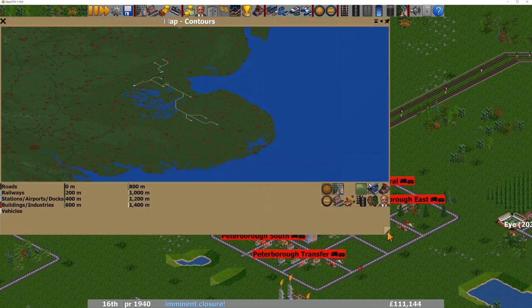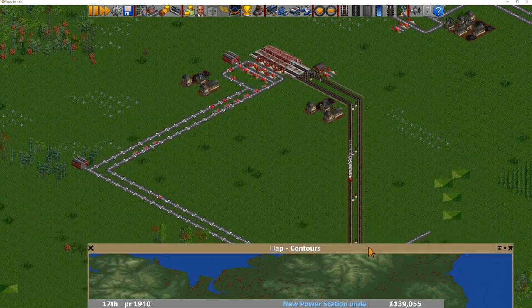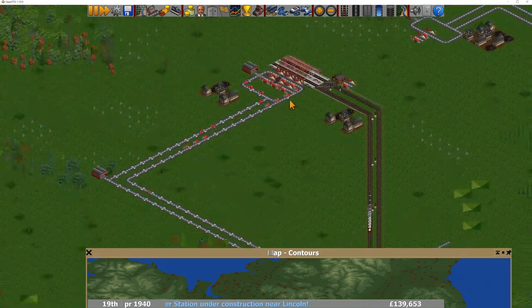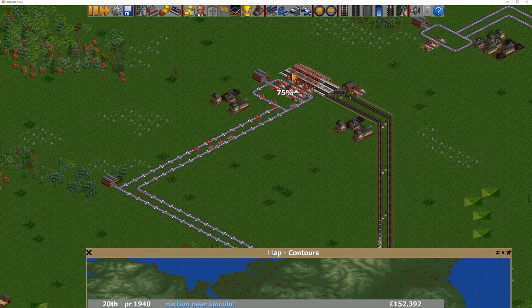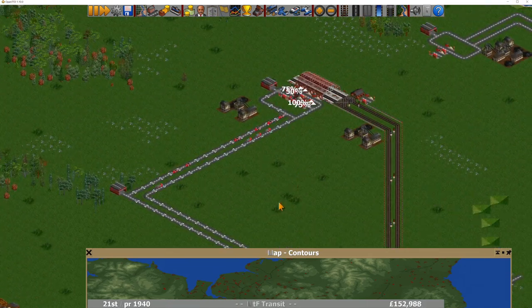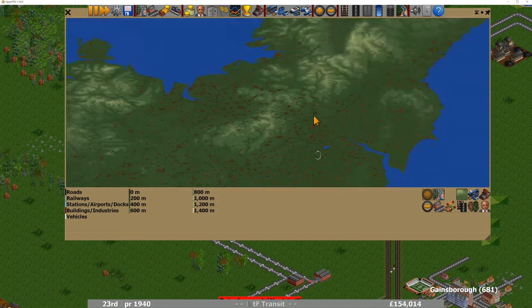Let's have a look at your world map and see what else you've got going on. You've got a little something up here — I presume it's coal. Looks like a couple of coal mines with some trucks. And you've got some trains doing exactly the same thing. I wonder if you started with trucks and then started to expand and change over to trains.